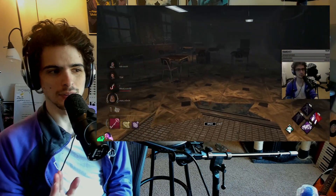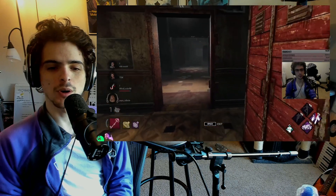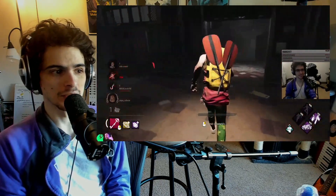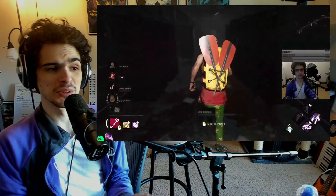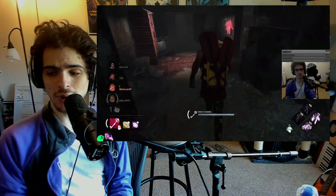With the skeleton key it doesn't matter - you can just hold it on the entire time. Just remember to un-hold it when you need a vault because you can't do both. For the most part, you want to use the key when the killer gets out of line of sight, just to see if they're trying to mind game you or moonwalk you. Basically you're just immune to all mind games with this build, which is really strong.